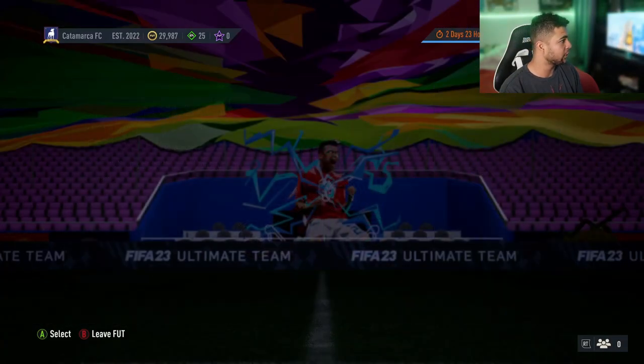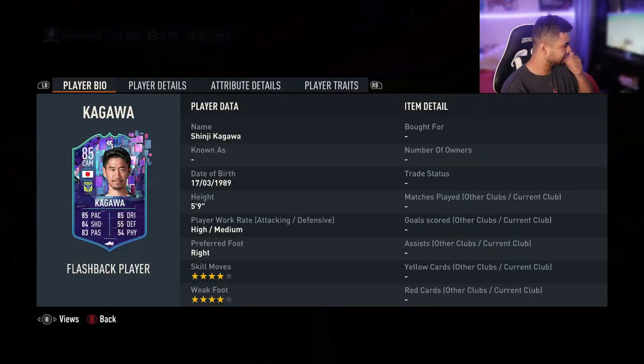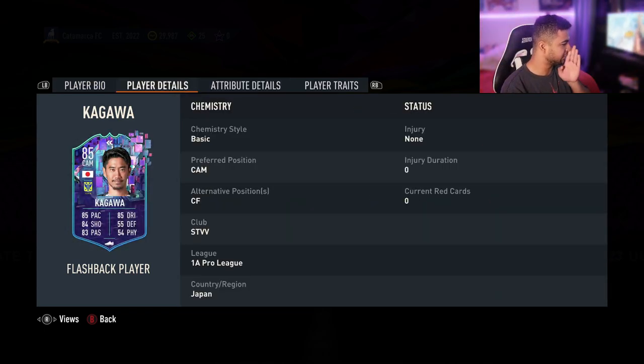Right then guys, welcome back to the video, let's have a quick look at what he had released today. A flashback Shinji Kagawa SBC, 4-star, 4-star. Obviously hard to link because he's in the Belgian Pro League plus he's Japanese, but it looks alright, high and medium. His in-games — positions first: CAM and centre-forward, so only two positions.